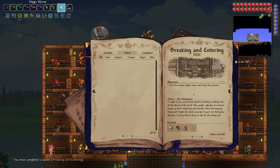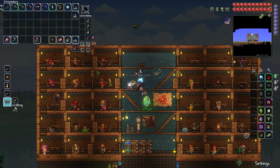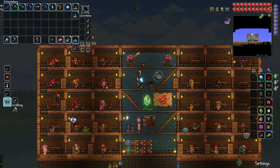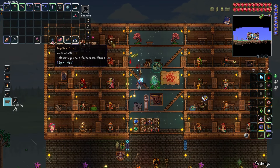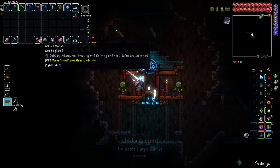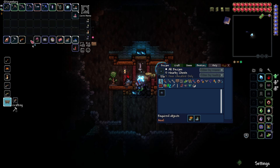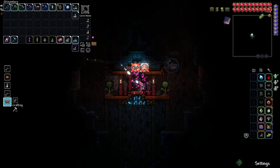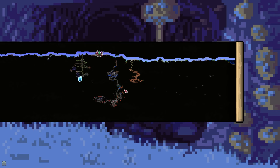I completed breaking and entering because I was supposed to go over there and find the tower and rescue the prisoner, but I already did that - more loot! Loot chests everywhere. Sakura bonsai - we'll throw down some champagne, yay, celebration! Mystical dice - teleports to a fathomous shrine. Good luck - I got a compass and a depth meter. Black rock is used to make more of these. I triggered apotheosis - oh god what's that - a mimic! I found a few shrines.